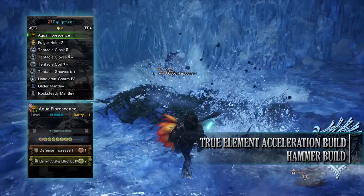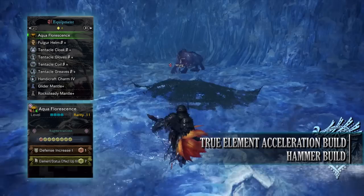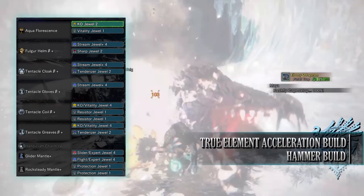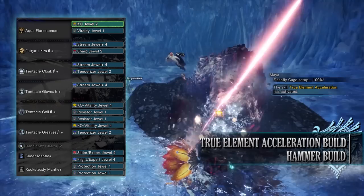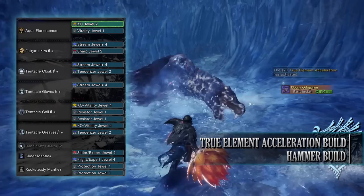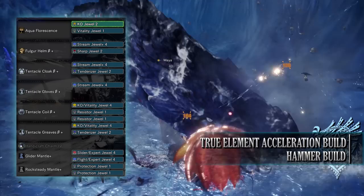The weapon has an elemental up augmentation and then an augmentation of your choice — I've gone for a defence up increase. This build can work with other elemental weapons, but if you swap them you'll need to swap the jewels accordingly. I've gone for stream jewels to max out the water attack of this build — you'll need to replace these to match whatever element you're using. I've also gone for vitality jewels for health boost, KO jewels for the slugger skill, tenderiser jewels for weakness exploit, a sharp jewel for protective polish, and resistor jewels for blight resistance. For the mantle jewels, I've gone for slider, flight, and expert jewels on the glider mantle, and protection jewels on the rocksteady mantle.